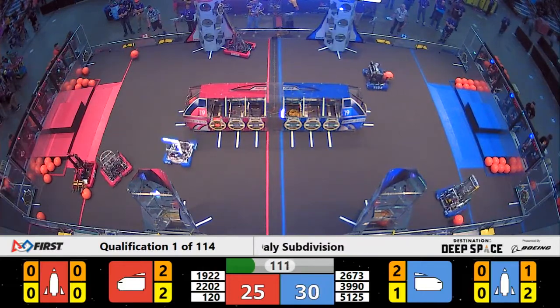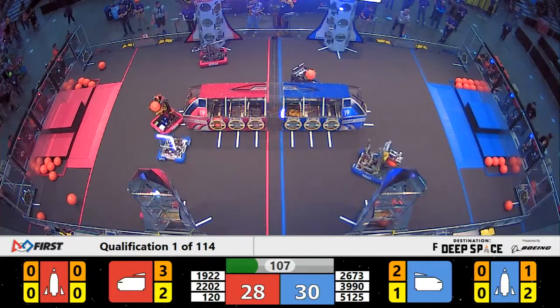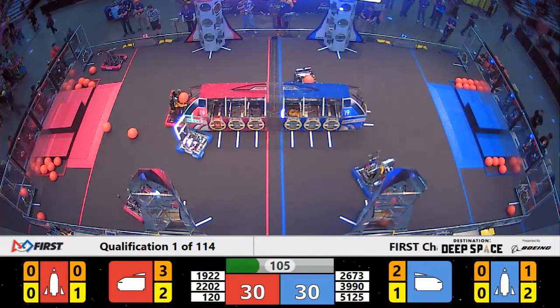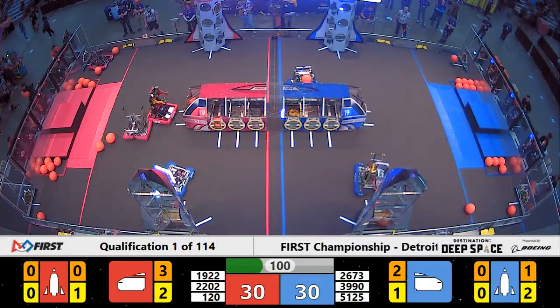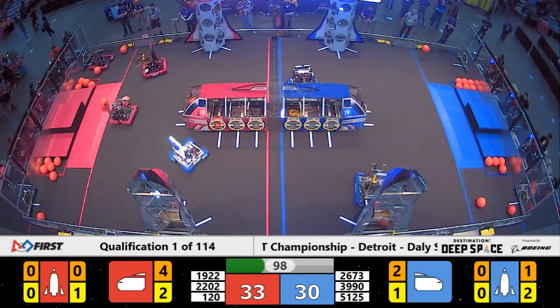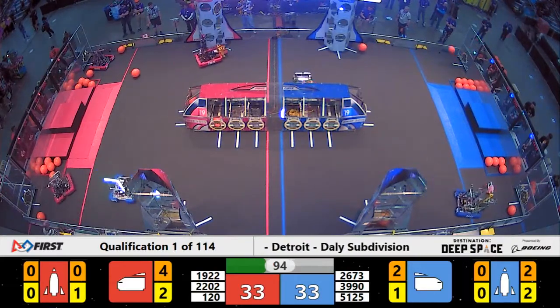22-02, Beast Robotics, looking to go up high with their suction cup. And there it is, up in the rocket ship. Red Alliance 51-25. Blue Alliance looking to score cargo — they get their own rebound.